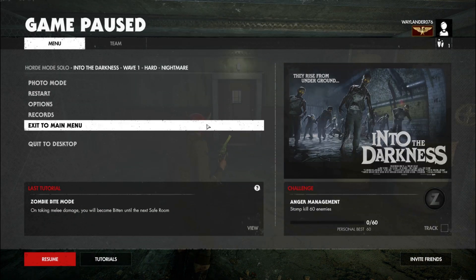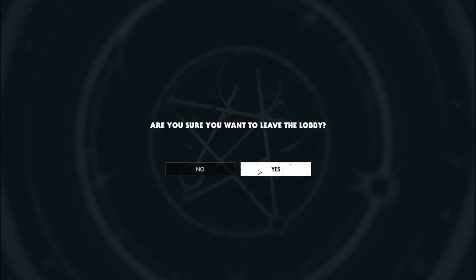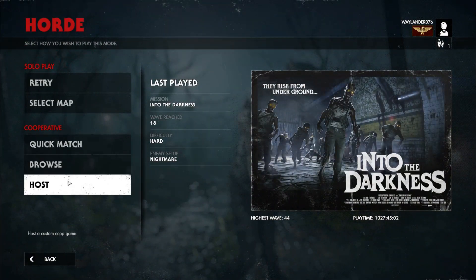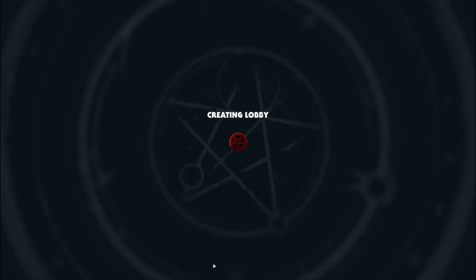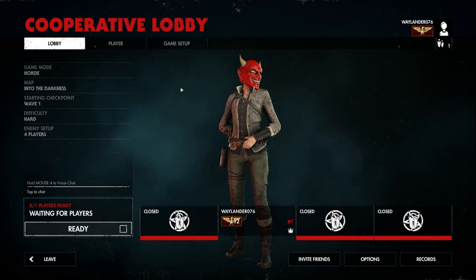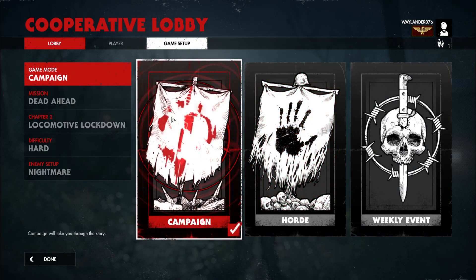Exit to the main menu, yes. Leave the lobby, yes. Then host a Horde game, put a four player enemy setup, create the game — there's the lobby. Close these slots, go to the game setup.